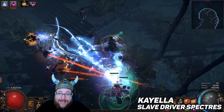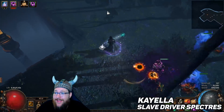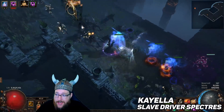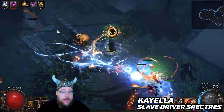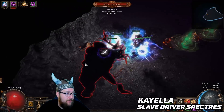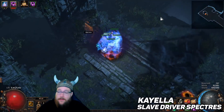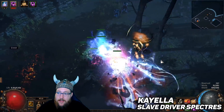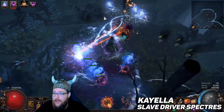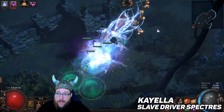The first build we're going to talk about today is Kaela's Slave Driver Specter Necromancer. These Slave Drivers are different than the typical Solar Guards you're used to seeing. I ended up playing this build at the end of Legion League and it was so powerful it was unbelievable. I was easily doing deathless Uber Elder farming many times, and I took this well down into the Delve — I think we're six, seven hundred depth — so it's just a very powerful build.